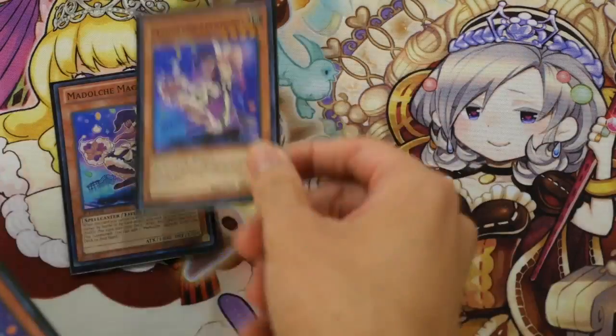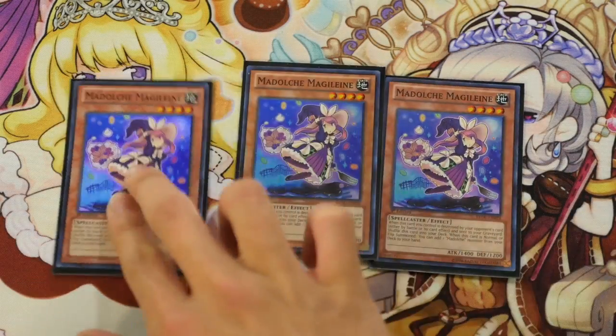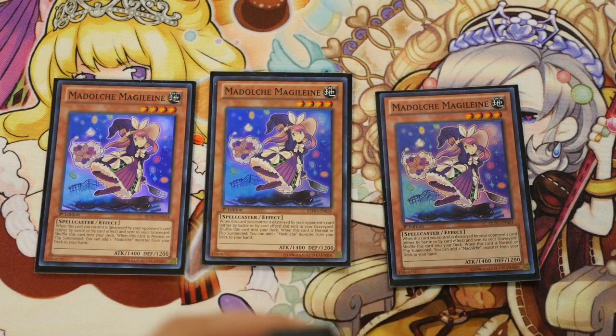Playing best girl of the deck, Triple Magelline — she's your searcher. She searches any Medulce monster from your deck to hand, and she's arguably the best of the Medulce cards.